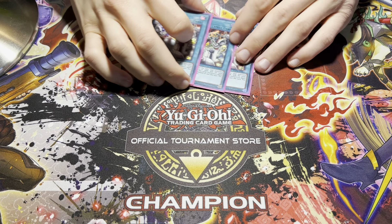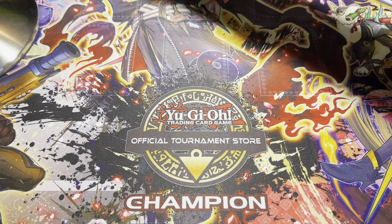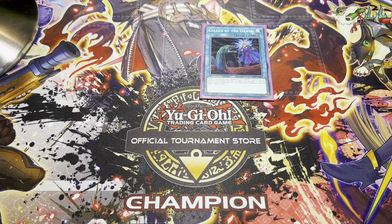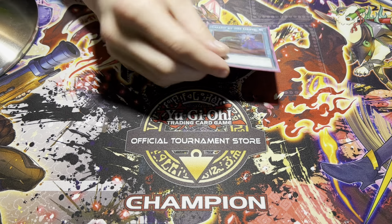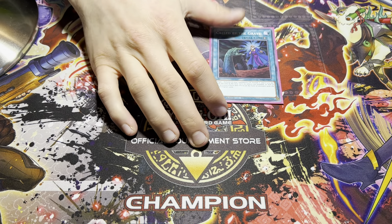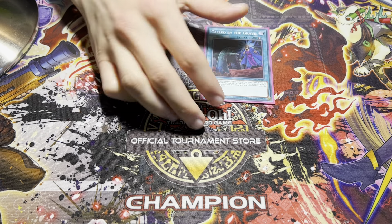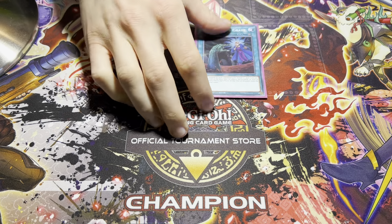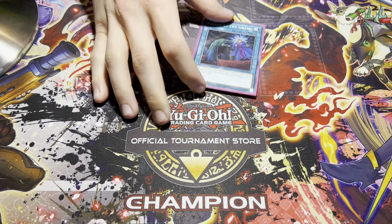Yesterday there was a situation where I knew my opponent must have an Ash in hand — it was crazy, really, really good. The last card is Called by the Grave — I think this card is a little bit slapped on, but it was okay yesterday. It outs Droll, it outs any hand trap. Against Branded it's good; even against Kashtira and Spright it's fine. They oftentimes have the same things on the field that are in their grave, so you can hit something in the grave and out it on the field — it's negated for two turns. Quite decent.